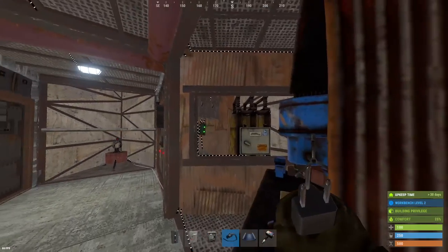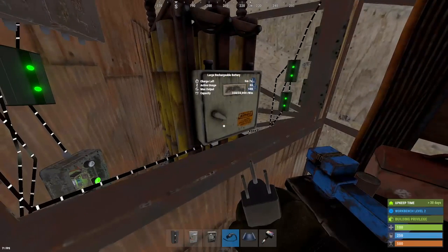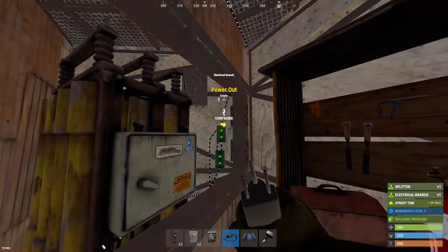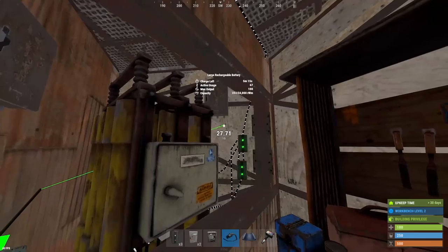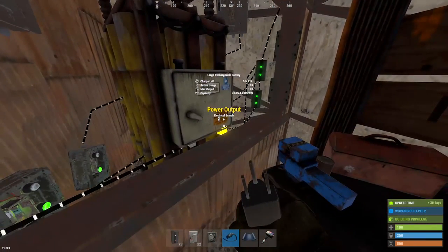Basically we're just going to put another branch down with a switch and a splitter. At this point, if you wanted to use the power for something else — like a boom box or more lights — you could just have six auto turrets on here instead. And now we have used all 100 power coming out of this large battery.